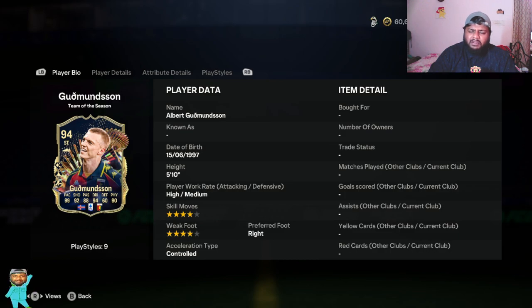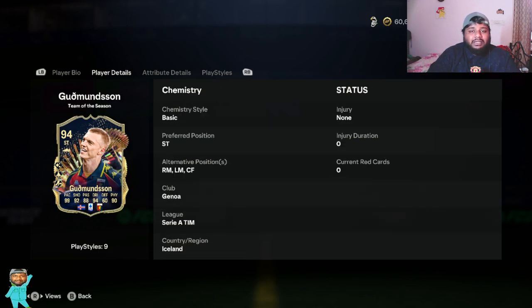This is the first Syria player I think I'm reviewing. We'll go play a game and see how he performs — his pace, shooting, dribbling, all that good stuff. Off the bat, looking at the card, he has 99 pace, 94 dribbling, and 92 shooting — three of the most important things for a striker. Without any further ado, let's look at the stats, complete the SBC, and then get to the team.